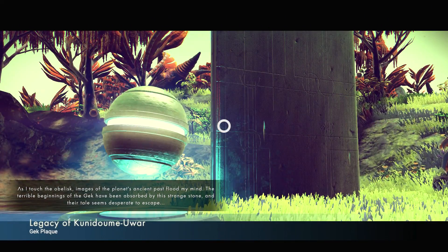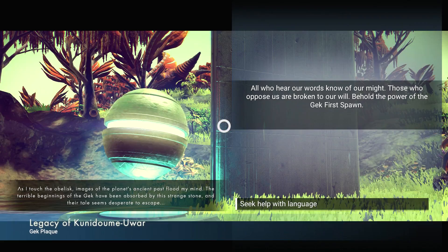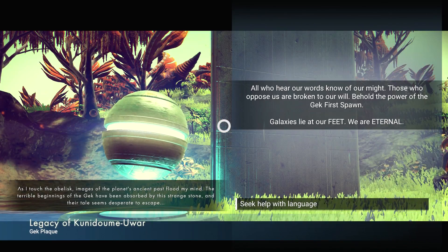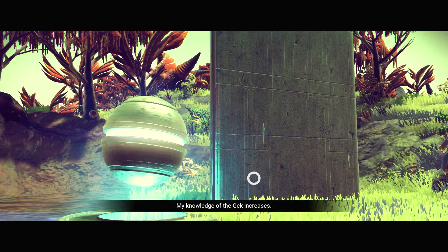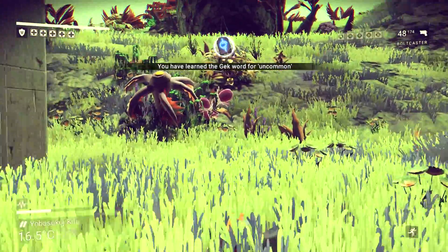As I touch the obelisk, images of the planet's ancient past flood my mind. The terrible beginnings of the Gek have been absorbed by this strange stone, and their tale seems desperate to escape. 'All who hear our words know of our might. Those who oppose us are broken to our will. Behold the power of the Gek first spawn. Galaxies lie at our feet. We are eternal.' I remember seeing something similar to this. My knowledge of the Gek increases.